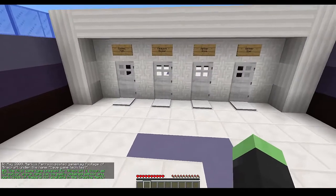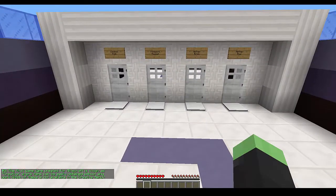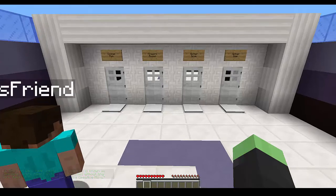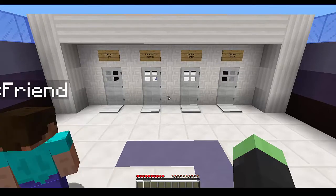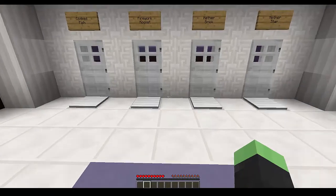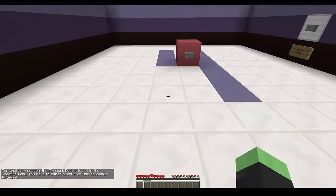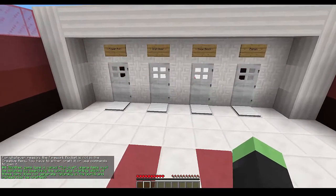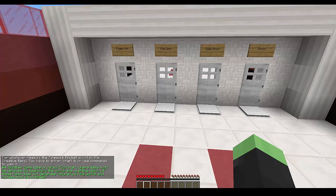'The first game mode created for Minecraft is known as Creative, where items can be easily obtained without any work. Which of these is NOT available in the Creative menu?' Firework rockets — yeah, because I was trying to do them on July 4th and I couldn't find them in Creative when they first came out.